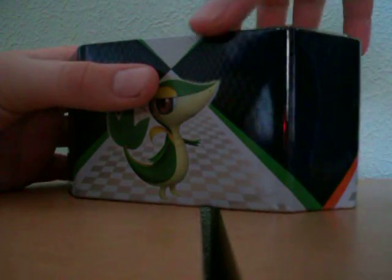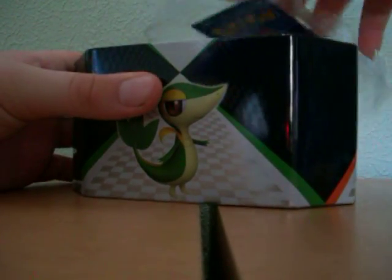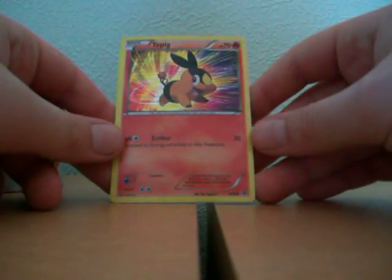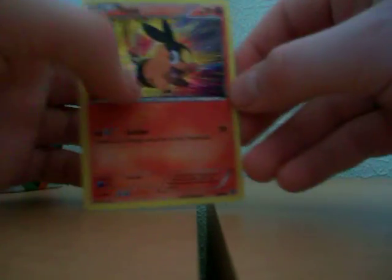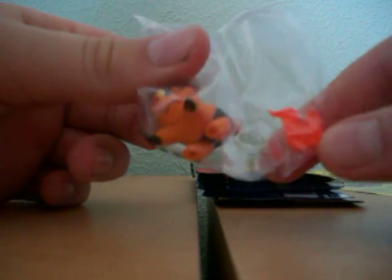First off you get the Promo Tepig — just take it out of that. It's a Promo, and Fire is my favourite attribute, so I'm glad I've got one of these. You also get a Tepig figurine, a little Fire thing that goes in his nose, something like that.